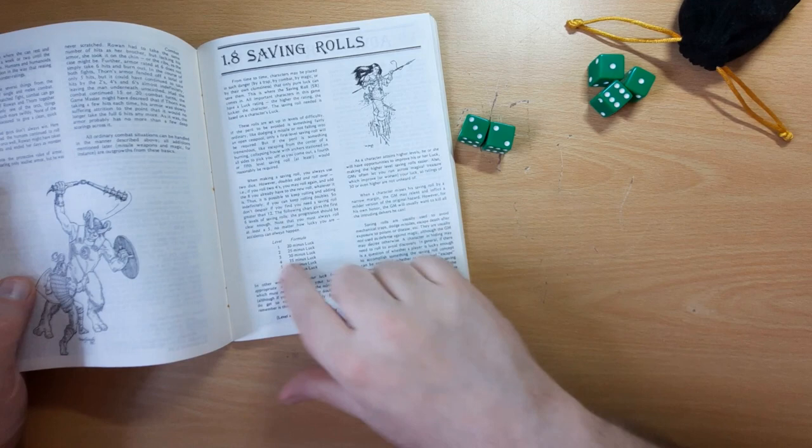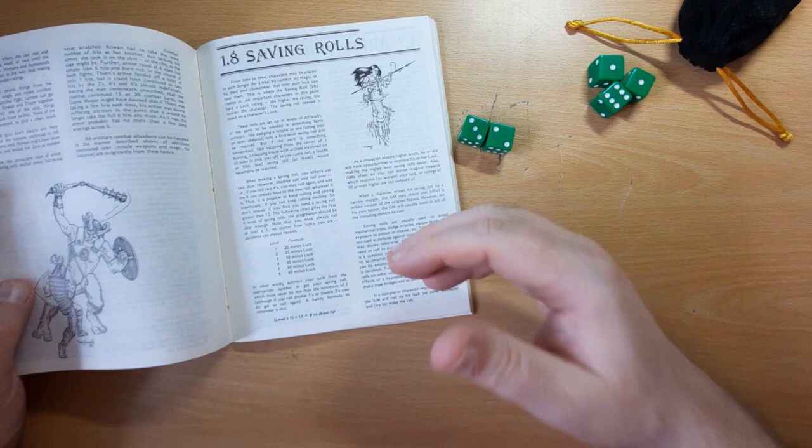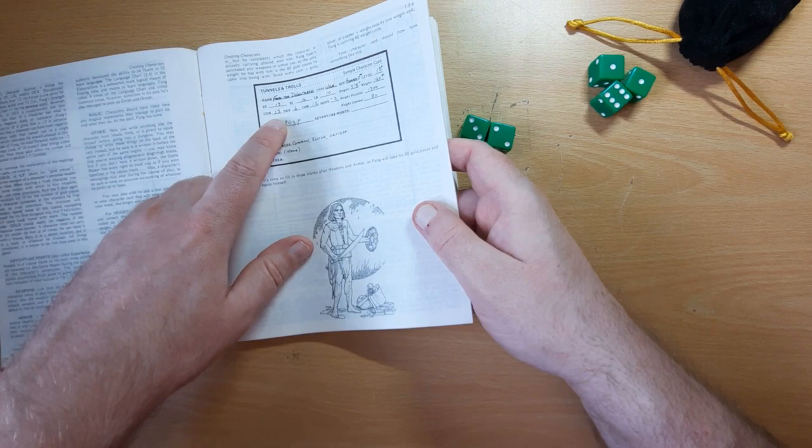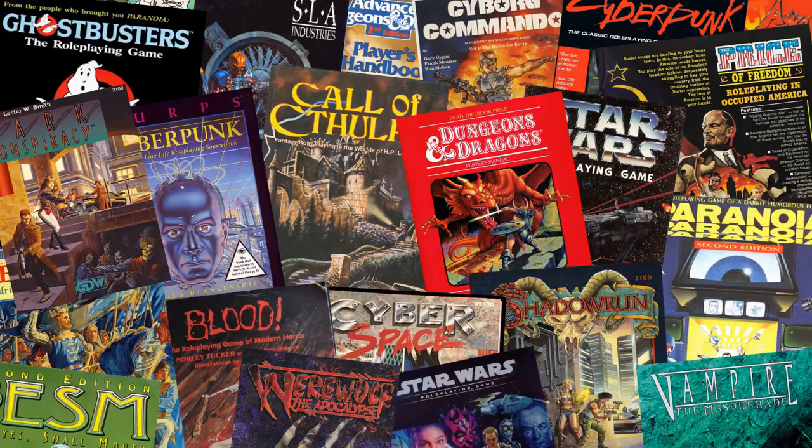Now luck is used for a lot of things. So if a beam is crashing down towards the character's head, they roll their luck — luck is the sort of default stat — but you can use the other stats where they come in. So shrugging off a poison might be a constitution roll, thinking of a solution to a puzzle would be an IQ roll, etc.